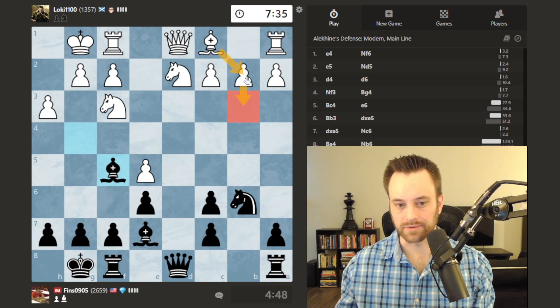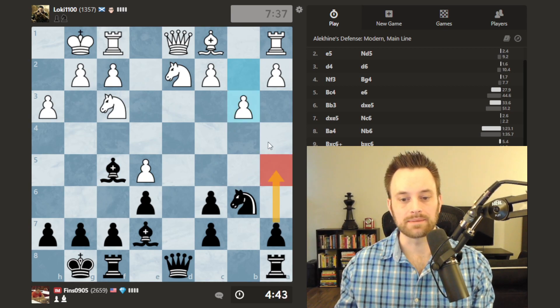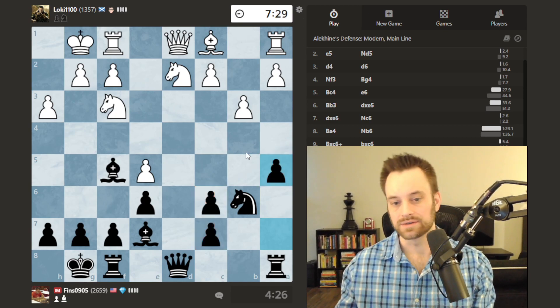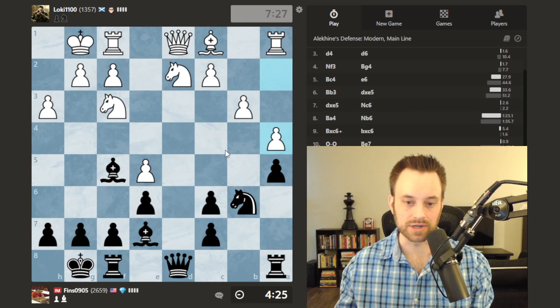If white's going to complete their development, bishop b2 seems one of the more logical plans — and there it is, b3. I'm thinking about how I can respond. Maybe it's time to push some queenside pawns. It also crosses my mind to play f6 — but I think it weakens my position a little too much. I'm thinking a5, a4, or perhaps c5, c4, even as a pawn sacrifice. Let's go with the a-pawn push. I have double isolated c-pawns and an isolated a-pawn, but that doesn't mean we can't use them offensively.